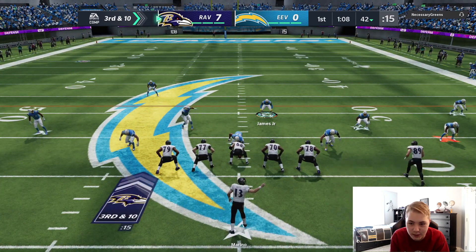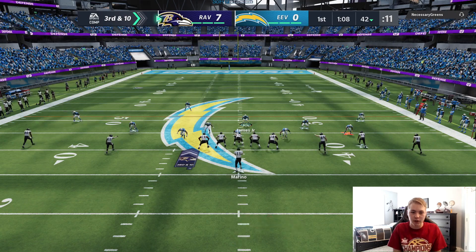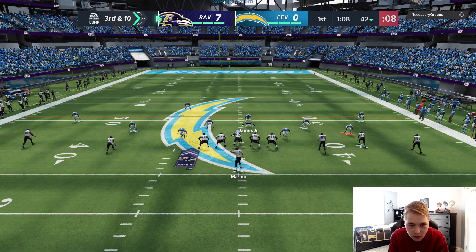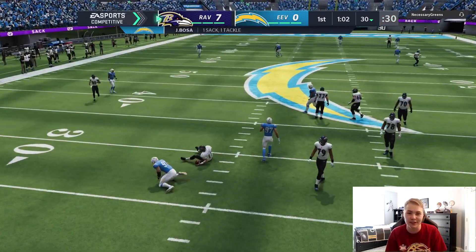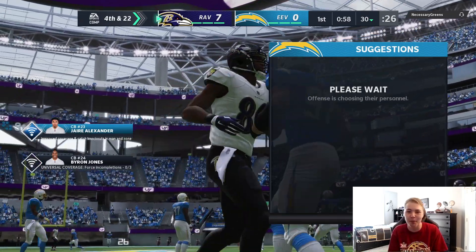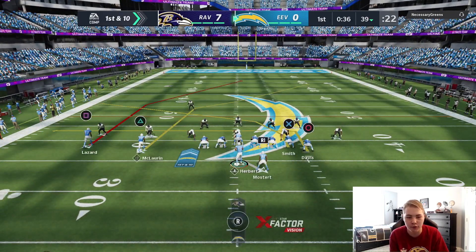My opponent actually came out of gun bunch — not gonna lie I'm a little shocked by that considering he's been in it the entire game. I'm gonna put Shazier in a curl flat to watch a crossing route from Mark Andrews. It was pretty well designed as we get a sack — it's Joey Bosa! We finally got the Bosa sack! It's time to calm down, we have plenty of game in front of us, and this guy offensively can't really do much.